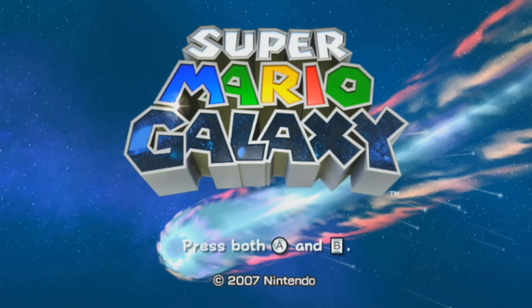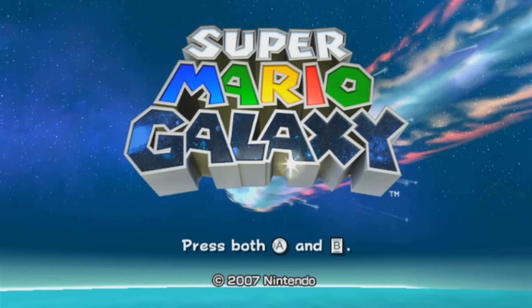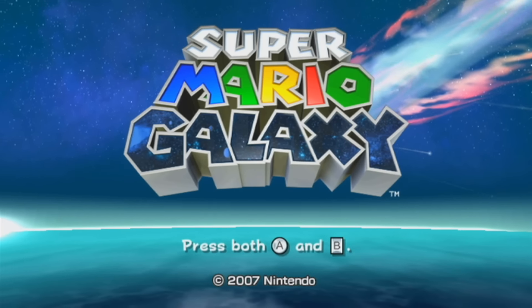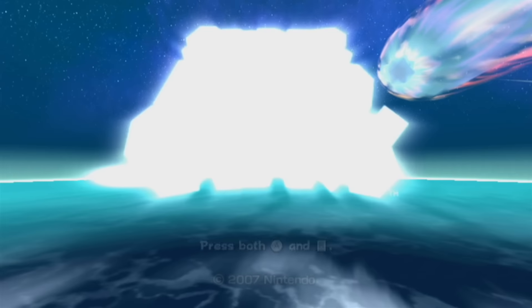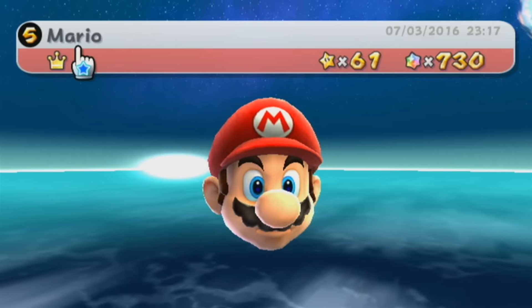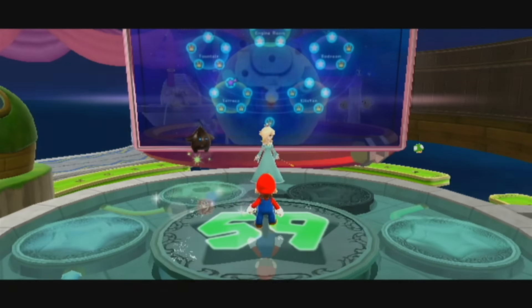Hello everybody and welcome back to Let's Play Super Mario Galaxy. My name is Rabbid Luigi and in the last episode we beat Bowser - the final fight with Bowser - which is why you find me at the title screen. I wasn't entirely sure if after this something's immediately going to happen, because we got a little star on our profile as well. 61 stars - that is quite a lot of stars.